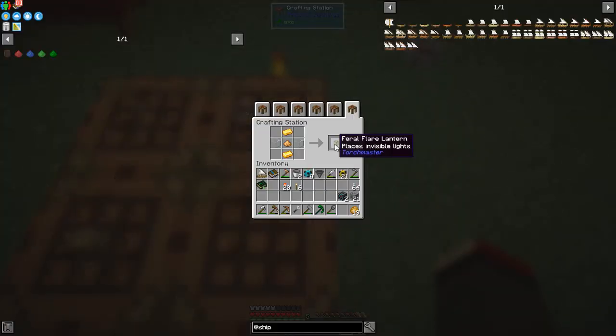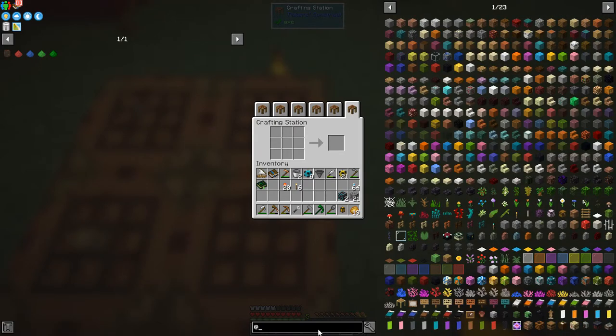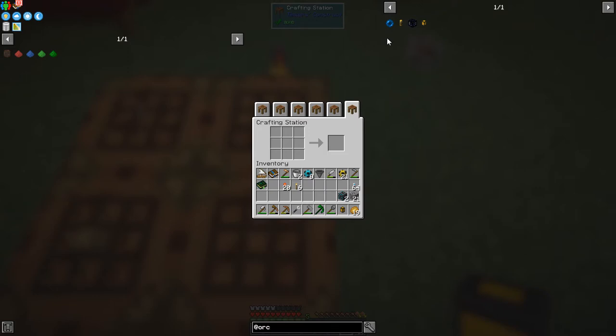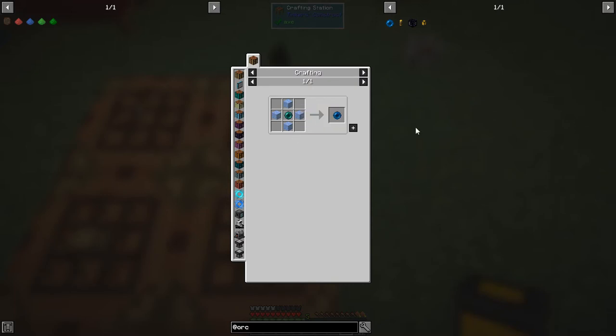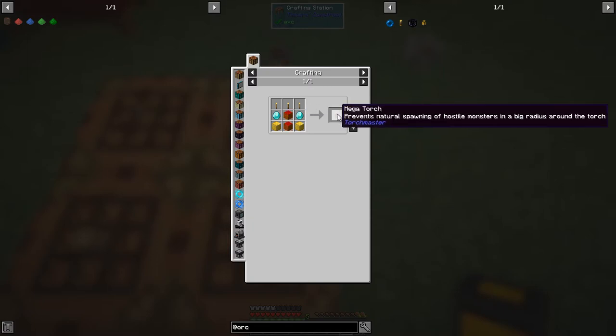Next thing I want to make is a feral flare lantern from Torch Master. Torch Master has a few things in it - about four items. There's a frozen pool that clears residue lights, one that places invisible lights, and one that cleans them away. There's also a dread lamp which prevents passive mob spawning - that's obsidian, glowstone block, some panes of glass, and a black dye. And the mega torch prevents mob spawning in a radius of around 64 blocks.